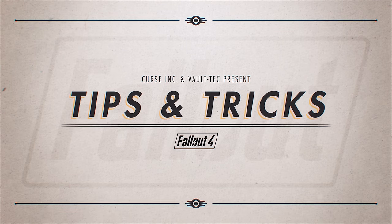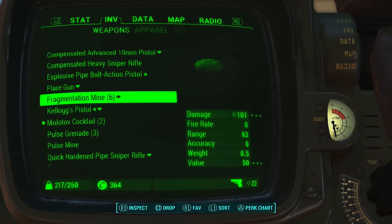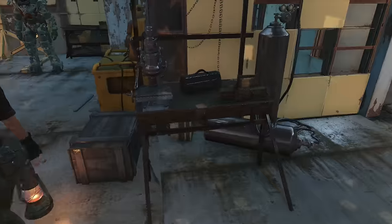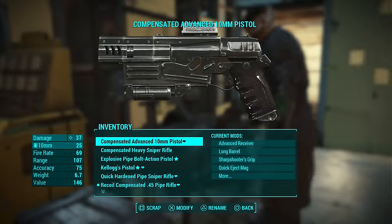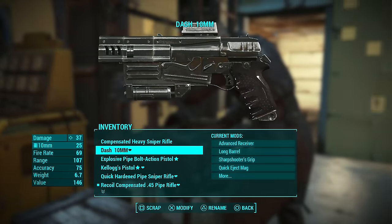Fallout 4's handy hints and tips for beginners. Name your weapons — it's easy to pick up 15 similar guns. However, at a weapons bench, you can easily rename your weapons to keep track of them so that you can sort the garbage from the gold.